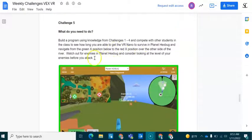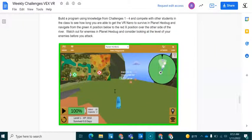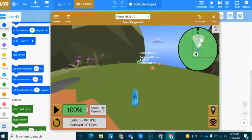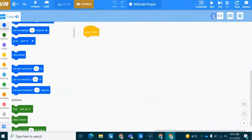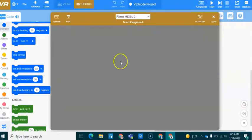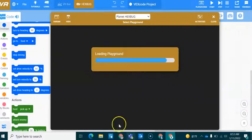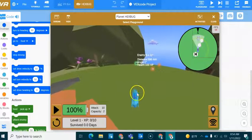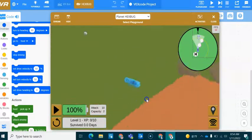Hello and welcome to challenge number five. This is going to be an interesting challenge for so many of you who attempt it. This is the new Planet Hexbug playground, released by VEX during Hour of Code a couple of months ago. You can navigate to Planet Hexbug by selecting the toggle up here, and when you open your new playground you'll have an environment which looks like this. This little creature is our VR Nano.